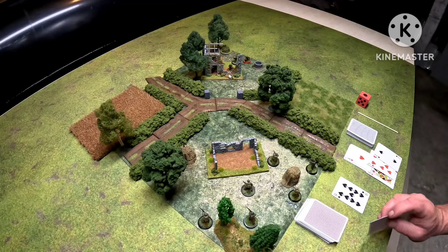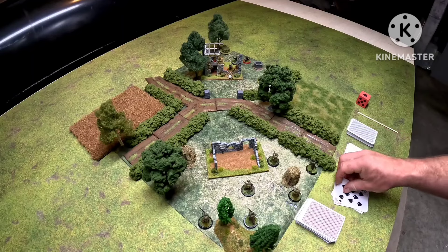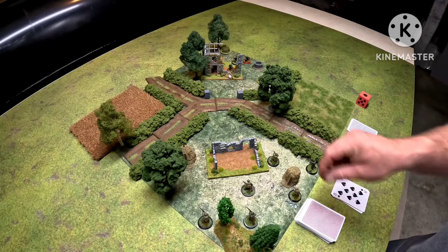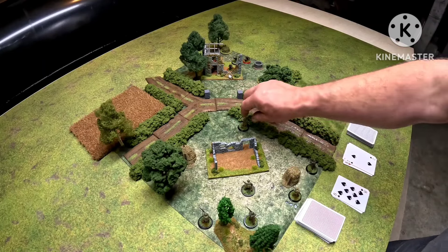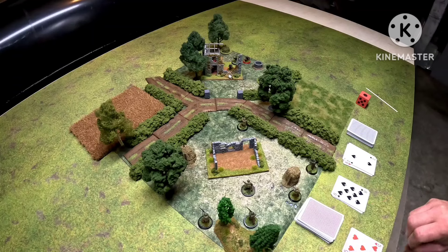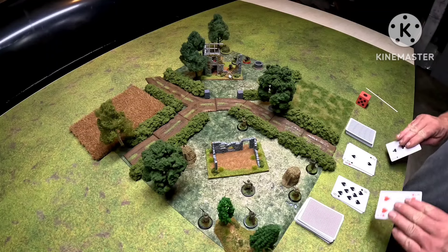So they tie, and the exchange goes nowhere. It's the Americans' turn now — they pull their card and get eight actions. I'm going to get this guy up onto some soft cover, and he's going to fire up into the window at the machine gunner. He pulls a five and a three, so the machine gunner goes down.